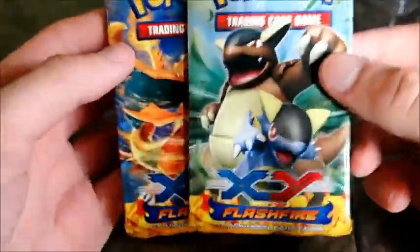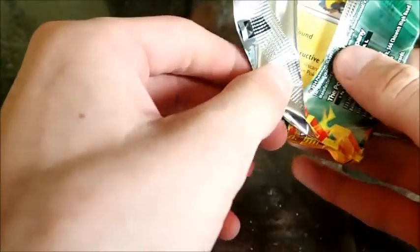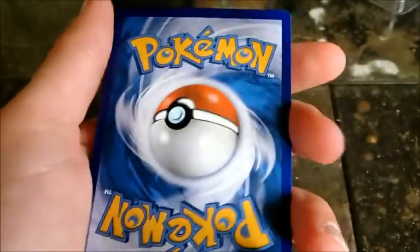We've got Mega Kingdra and Charizard Y pack art. Charizard Y is the pack to open because it always gets the goods in it. So we're going to open Mega Kingdra first — maybe get some good stuff. Three packs is not a lot, but you never know. I'm going to give you guys the Flash Fire code right now. Look at that — triple A's. What is this? Randomness.